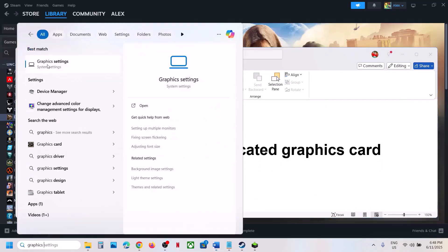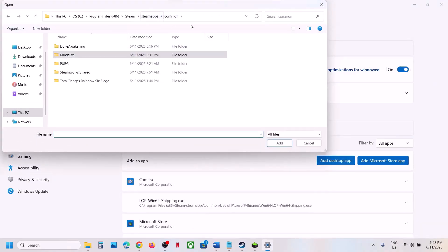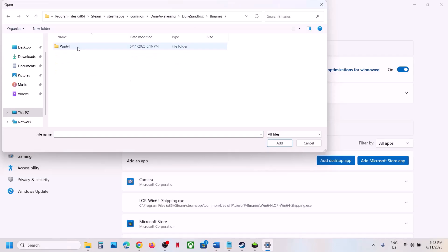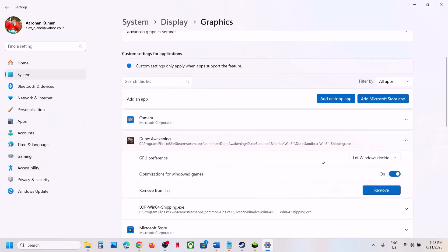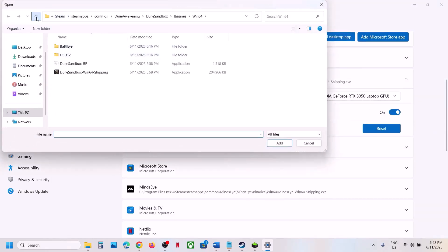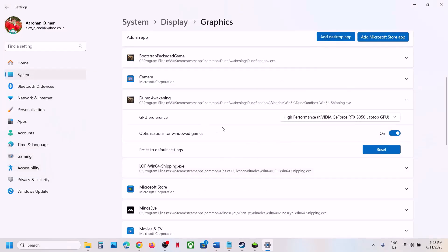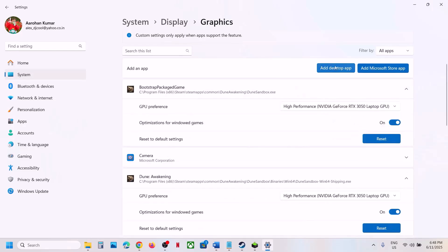Still not working? The next step is to run the game on the dedicated graphics card. Type 'Graphics Settings' in the Windows search box, click on Graphics Settings, click Add Desktop App, and go to the game installation folder. Open the Dune folder, then Binaries, then Win64, select the EXE file, and click Add. Once added, click on the game entry and select High Performance. Repeat this for the first EXE file in the game folder as well.